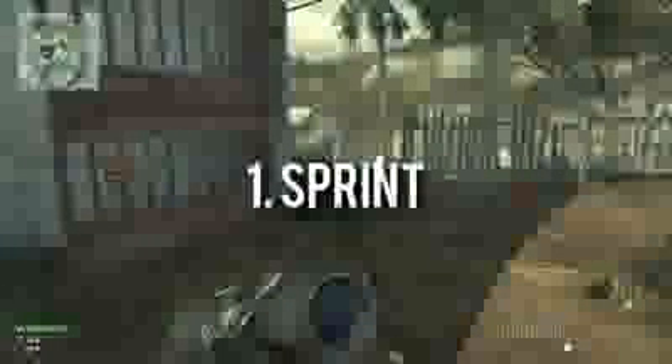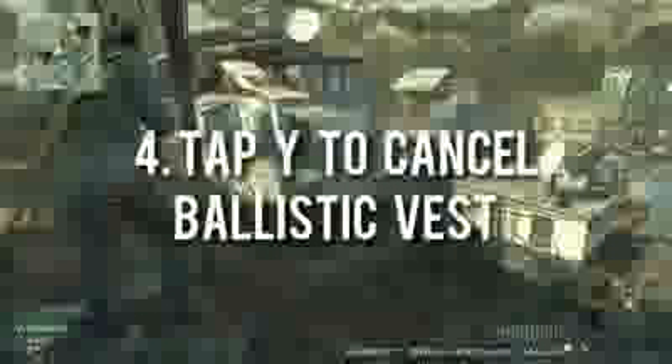What you're gonna do is you're gonna have to sprint, and you have to have a semi-automatic weapon. While you're sprinting, press right on the D-pad to pull out the ballistic vest, and while you have the ballistic vest out, hold the right trigger. It'll bring the ballistic vest towards you, and then you wanna tap Y to cancel the ballistic vest and pull out your primary.